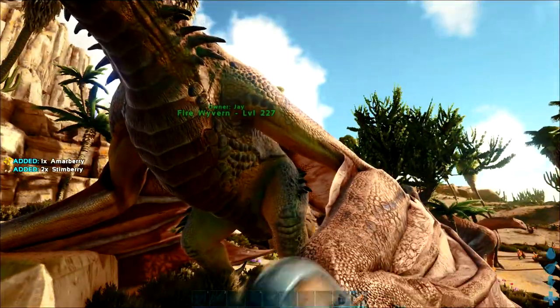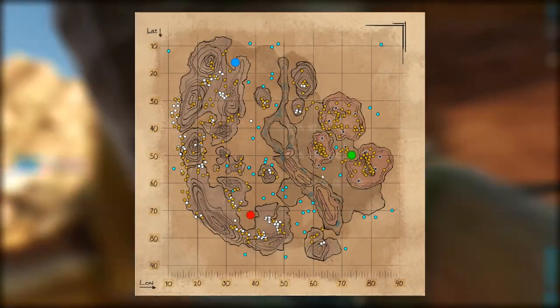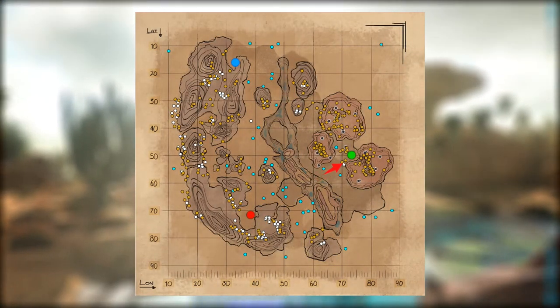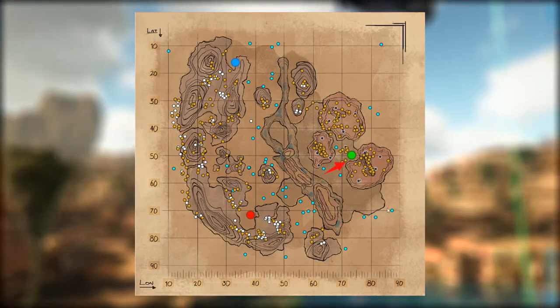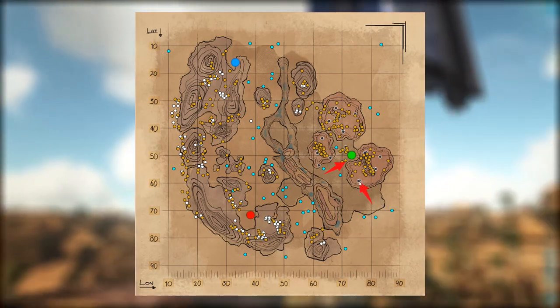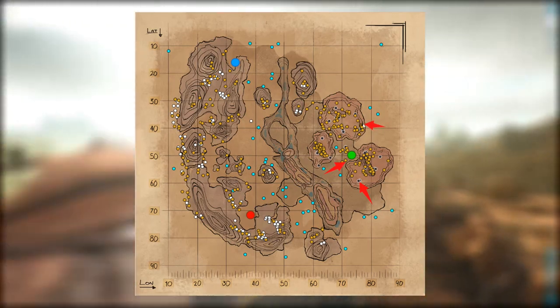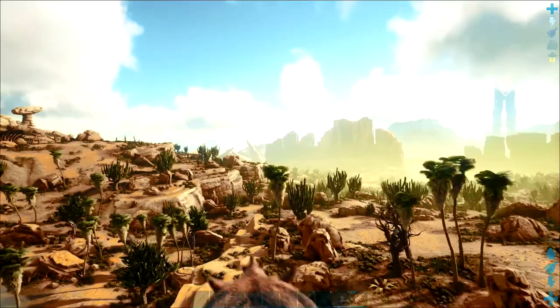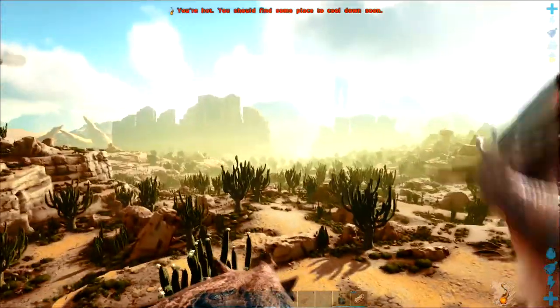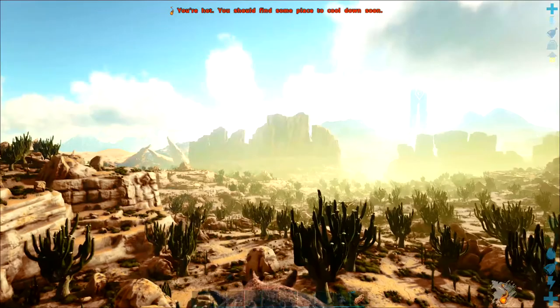Anywhere around the Green Obelisk is a great place to build — it has the views but also the resources. It has the most rich and abundant metal resources, and it is the only area on the map that has the little oil vein nodes as well. So the Green Obelisk is definitely strategically a really good place to set up if you're thinking about beating this map on PvE.